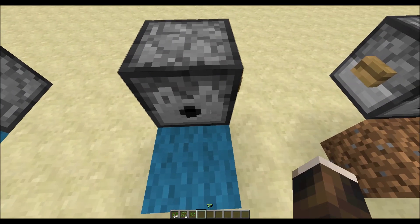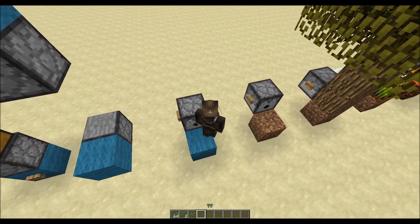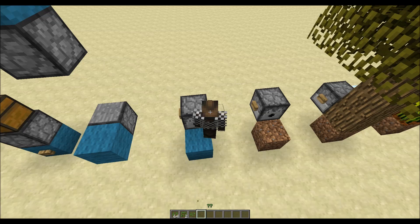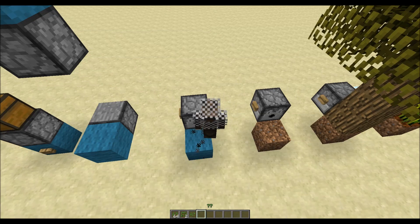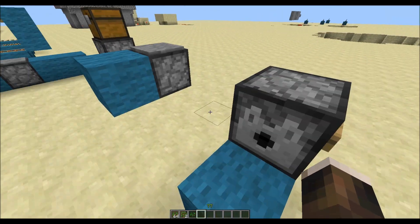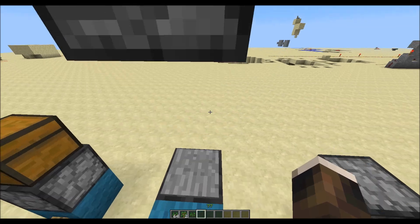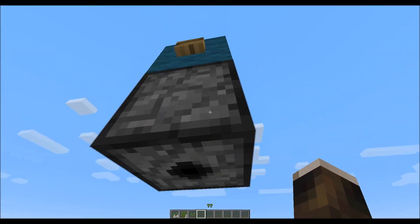This one is also nice. If you stand in front of a dropper and shoot armor out, it will equip. Now I will show a much more convenient design in a second. You can now also place droppers and hoppers upside down.